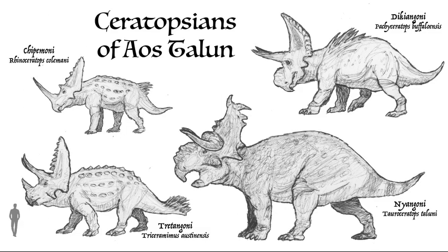Another popular dinosaur icon are the Ceratopsians, or the Horned Dinosaurs. This is the clade that dinosaurs like Triceratops belong to, usually categorized by having sharp horns and decorative frills. In Austalun, they are doing very well, boasting all sorts of impressive horn and frill displays. But it is a good idea to stay out of their way — they're not just for decoration, and can be quite formidable when used against an opponent.